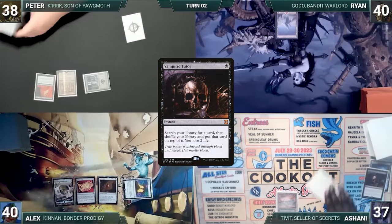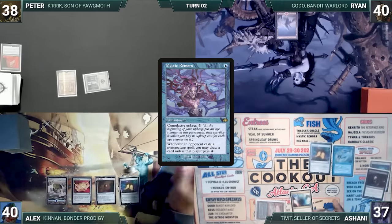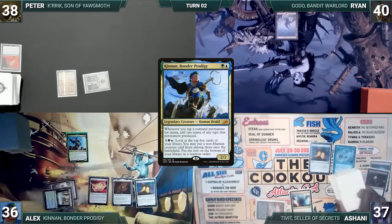The turn moves to Ashani. He draws and plays a Mana Confluence, casts a Mana Crypt and a Mystic Remora, then ends his turn. During his upkeep, Alyx loses his Mana Crypt role and takes three damage. He draws and plays a Waterlogged Grove, tapping it to help cast his commander, Kennan, Bonder Prodigy. Alyx ships the turn.